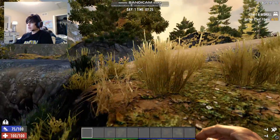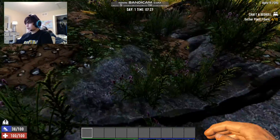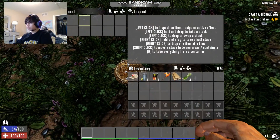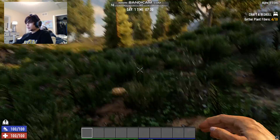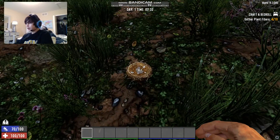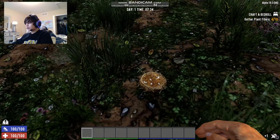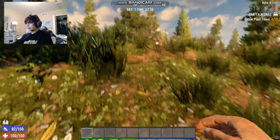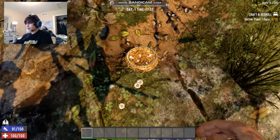So for a stone axe we need wood, and some plant fibers — to get plant fibers you punch the ground, kind of funny actually. We're gonna look around for some small stones, they're on the ground everywhere. Oh, bird's nest! We definitely need that — we can use those to craft arrows later. It sucks we didn't get an egg. There's another bird's nest over here too; they seem to be common.